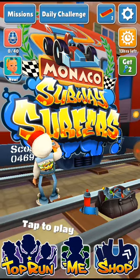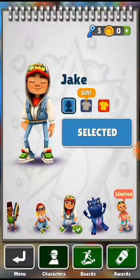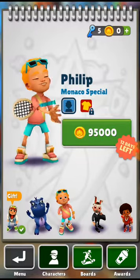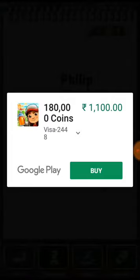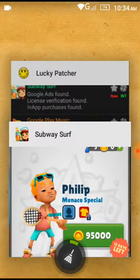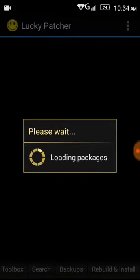You can see I only have 5 keys and 0 coins. So if you try to buy something worth more than that, it's gonna show us a message: 'Do you want to buy this for 1100 rupees?' And if you click buy, it's gonna redirect you to Google Play and ask you for money which you don't want to pay. Who the hell's gonna pay 1100 rupees?